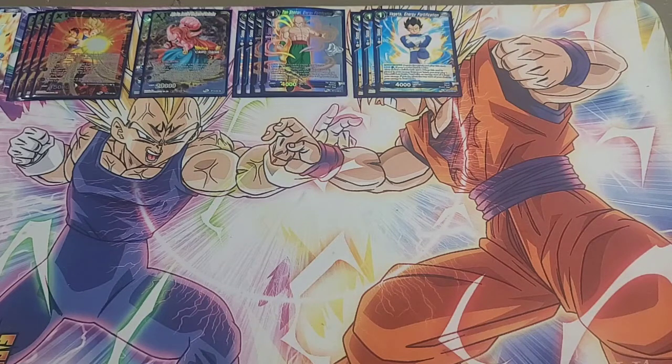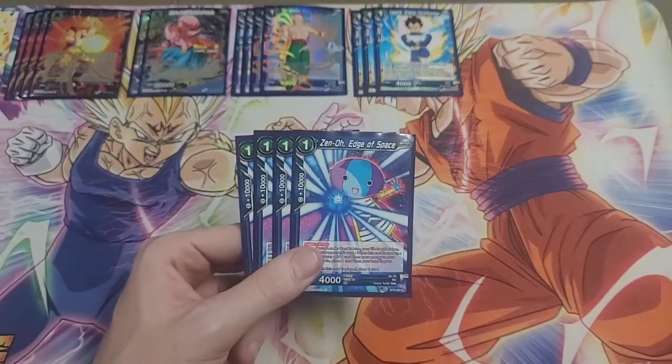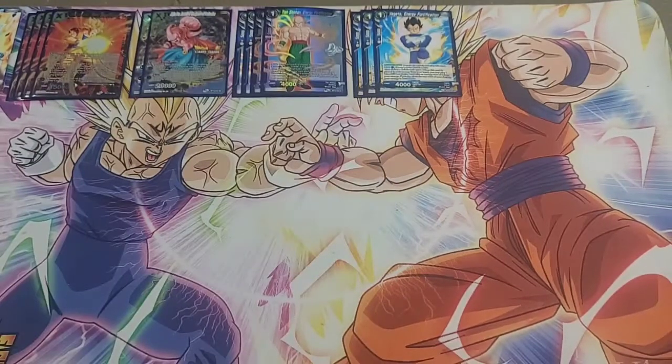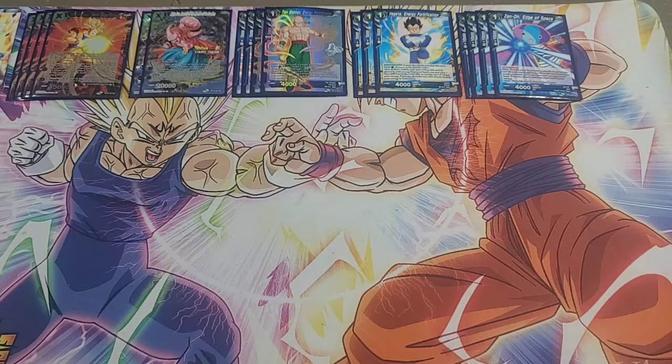For the super combo in the deck — since we are ramping cards and we want to be able to pull cards back with something other than just our leader skill — we are playing Zeno. Really good for this deck: live when you're at five or less life and you get to pull a card back from your energy and place one down in your energy.